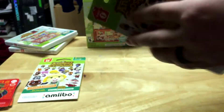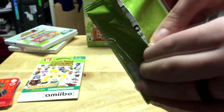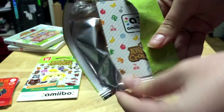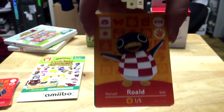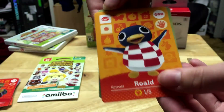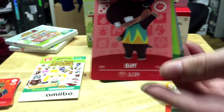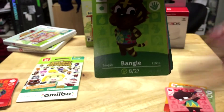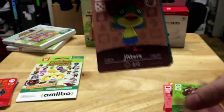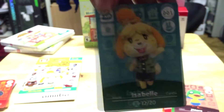Here's pack number four — that one I actually managed to open without ripping it. We have Rolled the penguin, Bunny the bunny, Biff the hippo, Bangle the tiger — I was very excited to have Bangle — Jitters the bird, and Isabelle! I was very excited to have Isabelle, I love her.